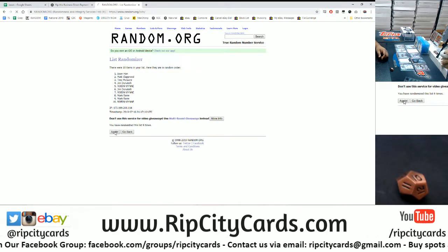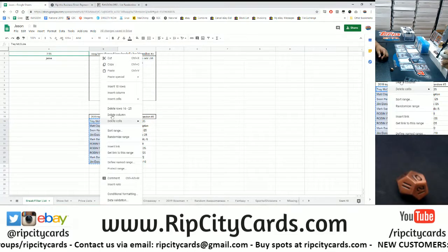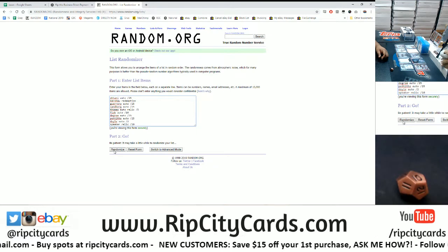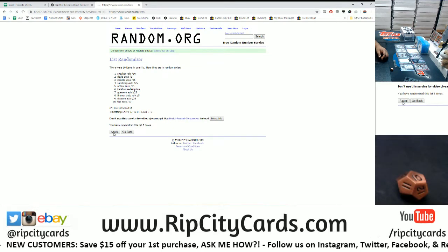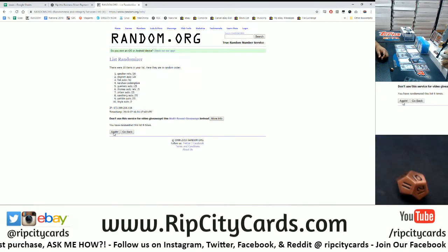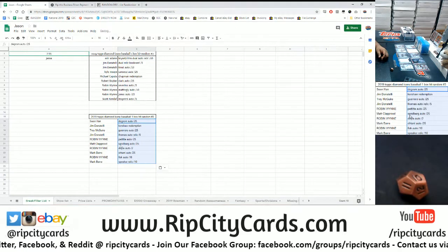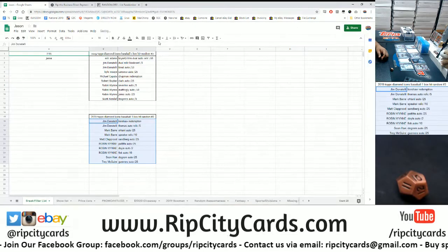And the money shot — 10 times. Copy that and paste it there. Now copying the hits and going another 10 times to see who gets what. Good luck everybody — hope everyone gets something good. 10 times, boom. Copy that, paste it, move it over, and sort by name.